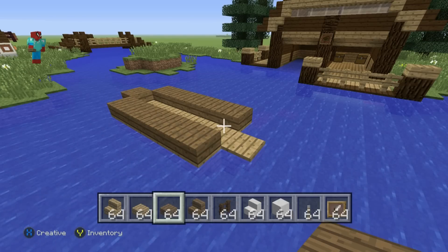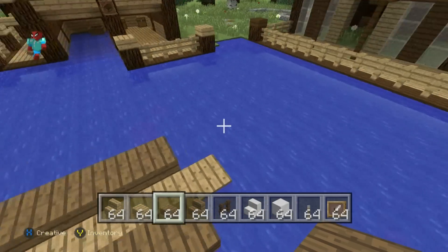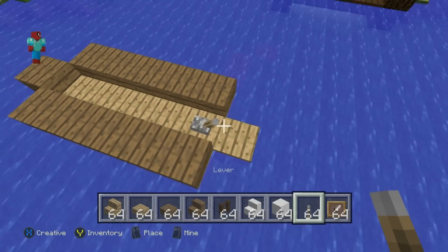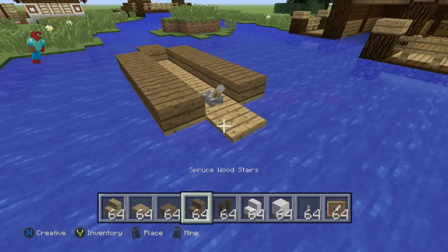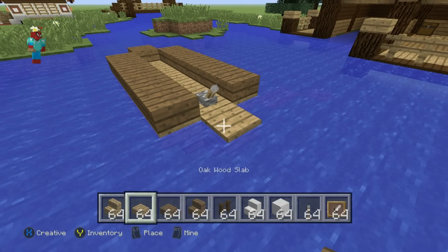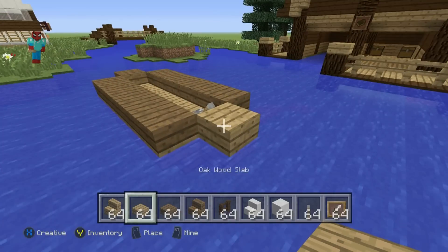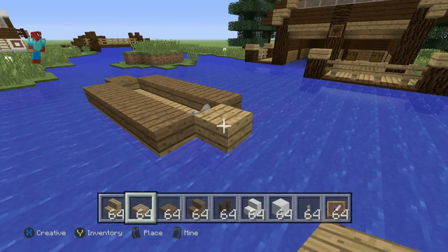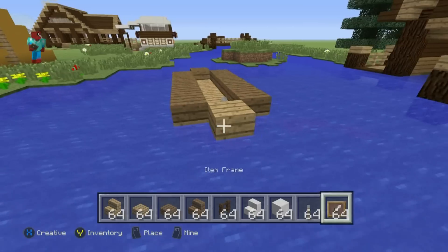We then want to have a lever placed right here, very near the back of the boat. We can place an oakwood slab on top of that block, just to clearly separate the front and back of the boat — we want to have that oakwood slab. Behind that oakwood slab, place an item frame.